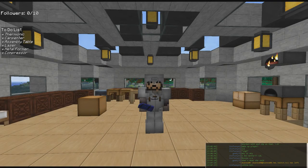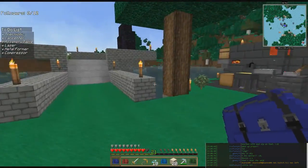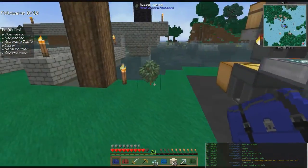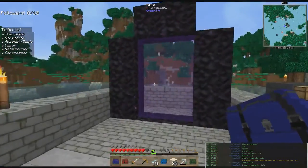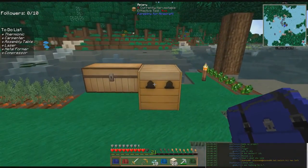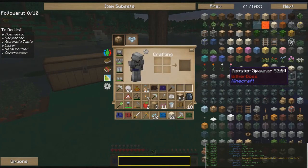Welcome back to JD Plays Feed the Beast Infinity Evolved Expert Mode on the server. Last time we got some cool stuff done: we set up the military, the blast furnace, made some steel and flint and steel, laid down a portal to Twilight Forest and a portal to the Nether, decorated that portal area, and put down an apiary. We're not ready for bees yet, we've got other things to do and I've updated the to-do list.